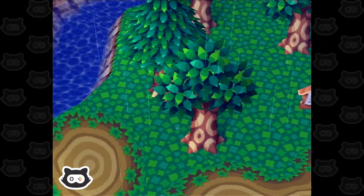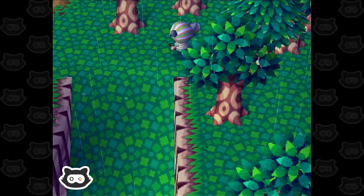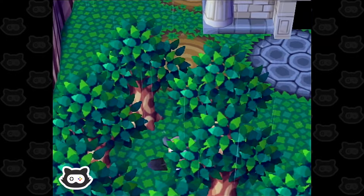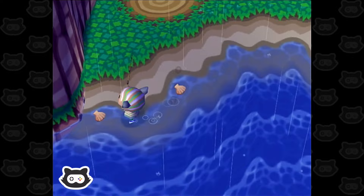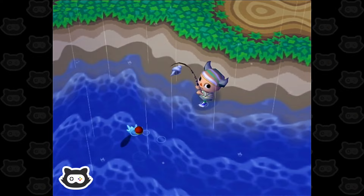Let's go do a spot of sea fishing, because the rain brings out the rare sea fish if I remember correctly. We are looking for red snappers and barred knife jaw — those are the rare ones I think in this game that are most valuable. So if we catch a bunch, we can make loads of bells. What do we think? Is it going to be a red snapper? A sea bass? Let's find out.